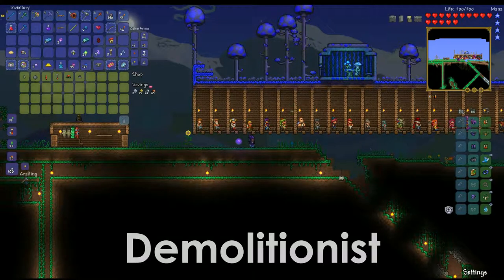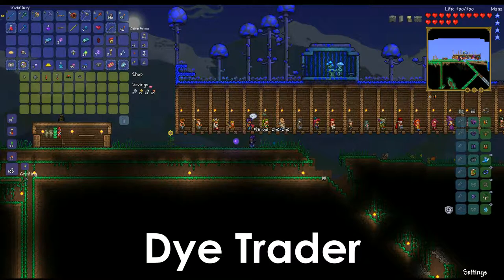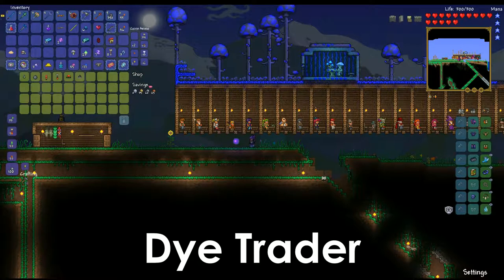Next, on to the Dye Trader — the wonderful guy with the little turban. This is similar to the Guide in that it has a drop: when the Dye Trader dies, he has a 12.5% chance of dropping an exotic scimitar, though you can't kill your NPCs directly so you've got to find other means. His requirements are an empty house, a strange plant in somebody's inventory, or one of the pre-hard mode bosses defeated — Eye of Cthulhu, Eater of Worlds, Brain of Cthulhu, or Skeletron — or the player must have any dye-crafting material like a yellow marigold in their inventory.